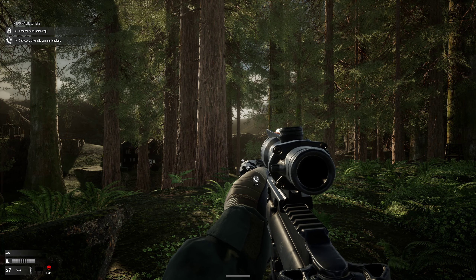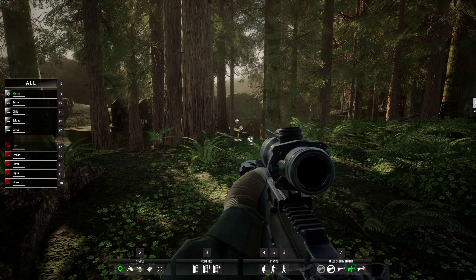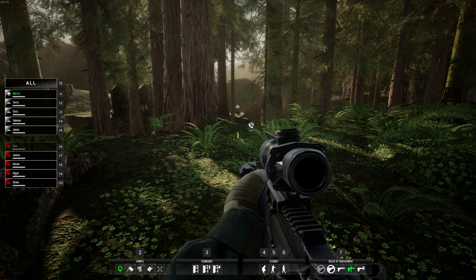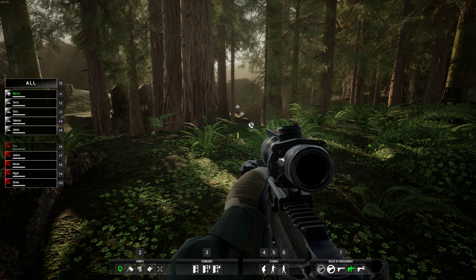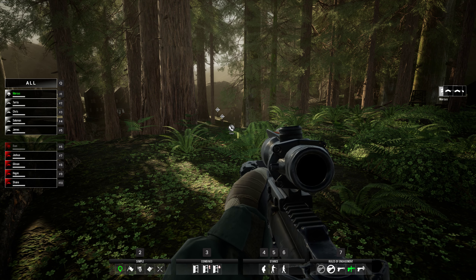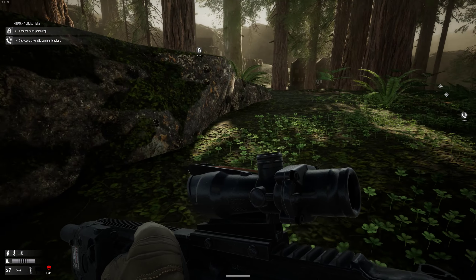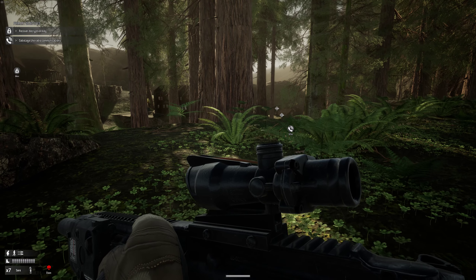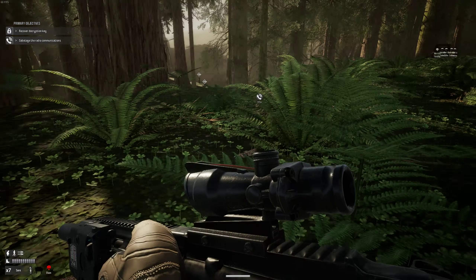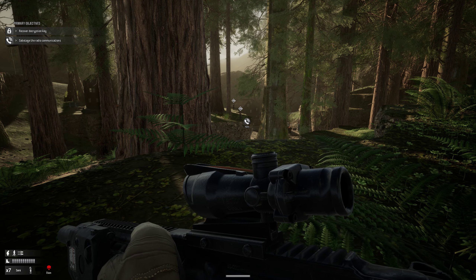We're going to go back to this mode and switch to quick orders — you can see all the quick orders, we talked about that before. See that little vision marker? We're pretty visible — it's daytime, so they could see us fairly soon.